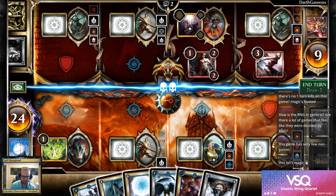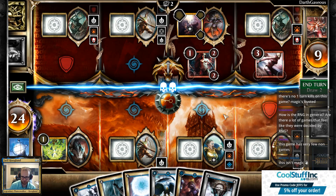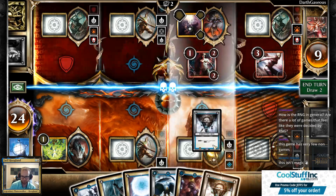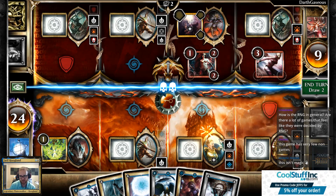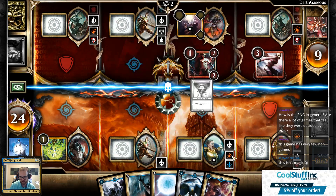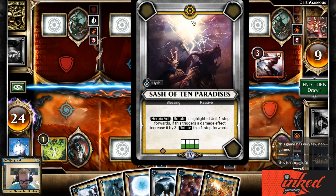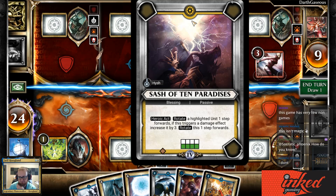They're at nine. This Flock of Doom does five next turn, potentially. I think I'm going to play Forgotten Arts here, which completes two quests — playing it as an ability completes this one, and then it rotates through the next one as part of the card resolving. Their Blessing, Heroic Acts, lets them rotate a highlighted unit one step forward, and if it triggers damage, increase it by three. Pretty powerful.